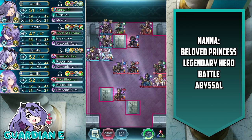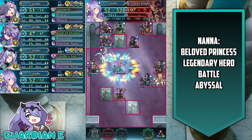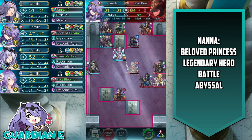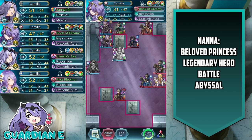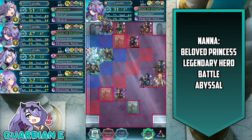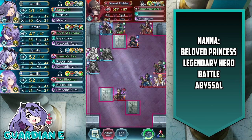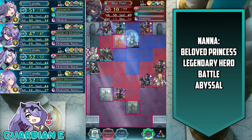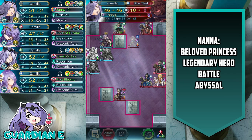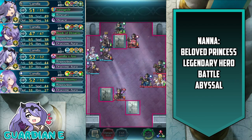With careful positioning, we can take care of them no problem. We eliminate the Lance Knight with Summer Camilla on player phase. We use Adrift Camilla to take out the Red Bow — one of the bigger threats with weapon advantage against flying. Then we use Vanilla Camilla to reposition Adrift Camilla to relative safety, away from the biggest danger threats, creating a blockade of relatively tanky enemy phase units on our Camilla team.